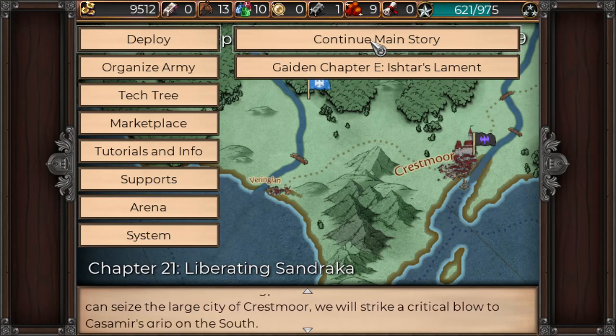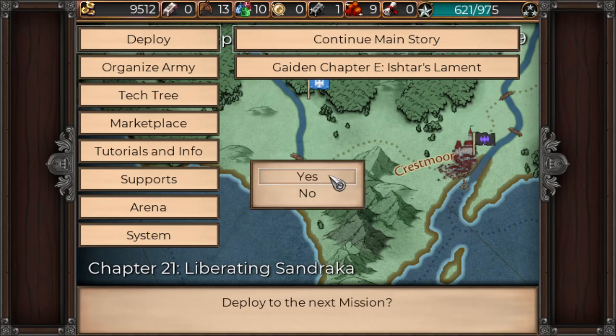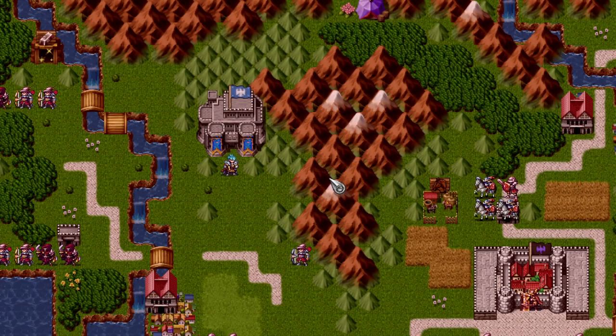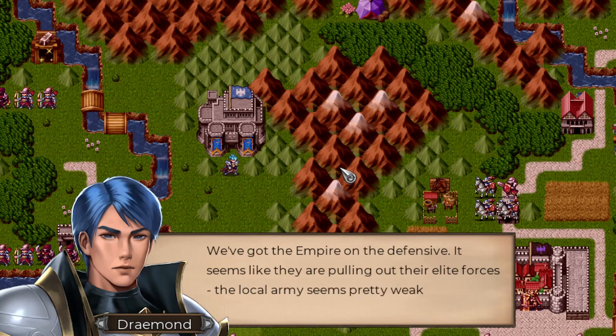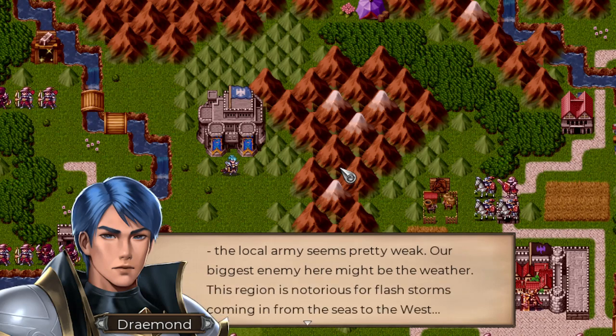So we're going to continue the main story: Chapter 21, Liberating Sendraka. We've got the Empire on the defensive — seems like they're pulling out their elite forces. The local army seems pretty weak. Our biggest enemy here might be the weather. This region is notorious for flash storms coming in from the seas to the west.